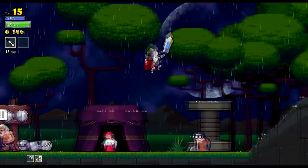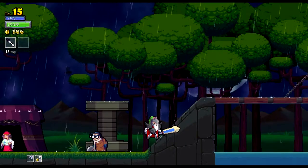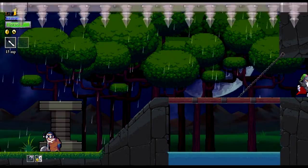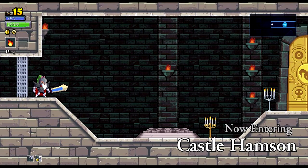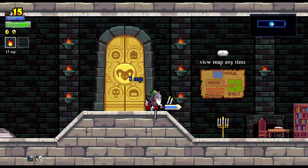Into the castle we go. You can see the dextrocardia effect — my mana pool and HP pool are switched, which means I've got a lot of health because the mage normally has a lot of mana. I actually forgot I need to check what spells I've got as well. I've got Blade — that's a new one, I'll show you that one soon. This is actually one of my favorite spells.